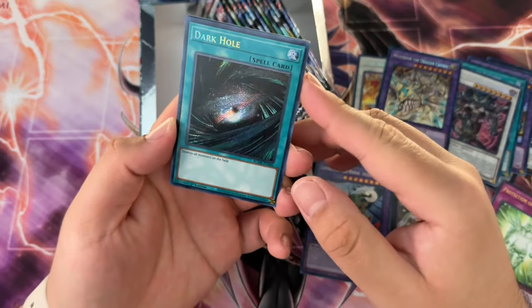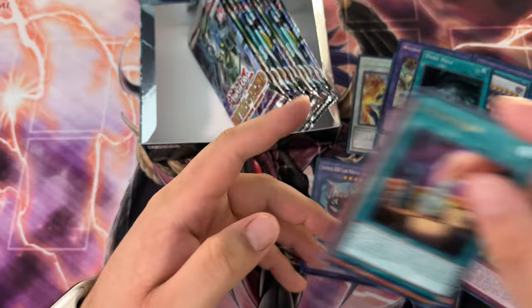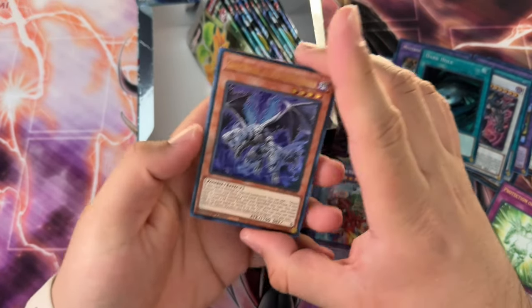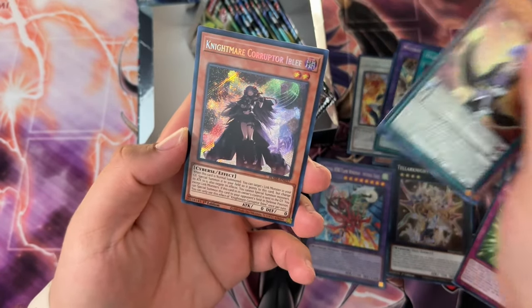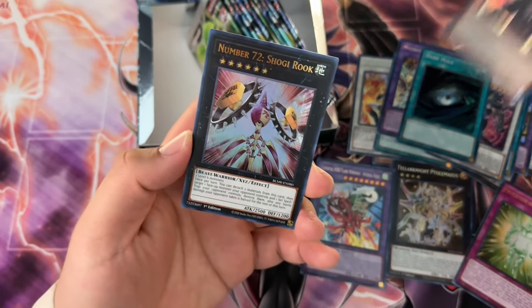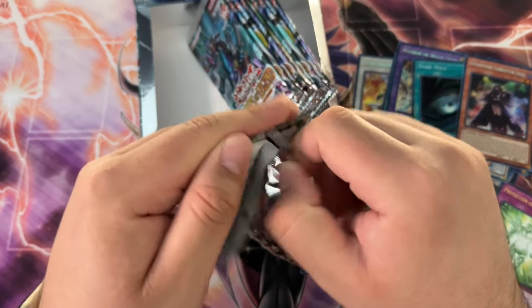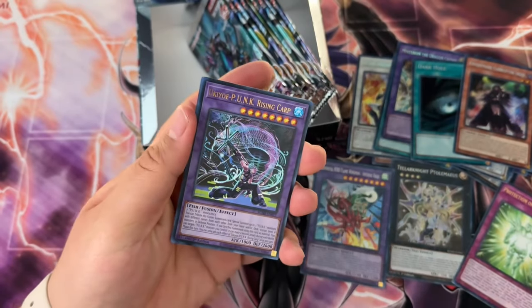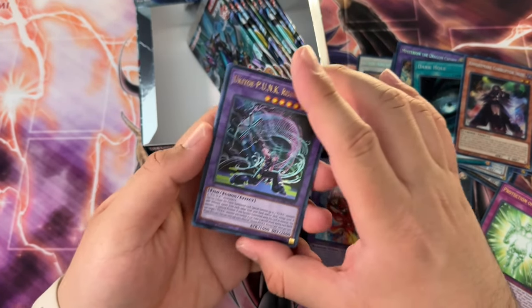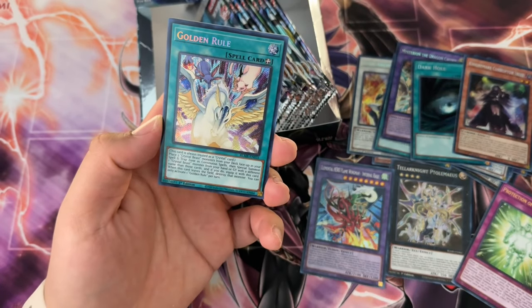I pulled two QCRs and they were both Dankest Hole, so if we do pull a QCR, hope it's not a Dankest Hole. Super Poly would be nice. Nightmare Corrupter Eebly — I think that card before the reprint was like a 20-dollar card, so in terms of Konami doing well with reprints, they did a pretty decent job. Punk Yukio, Punk Golden Rule — actually a pretty decent inclusion here as well.